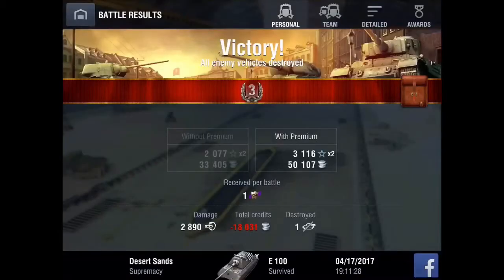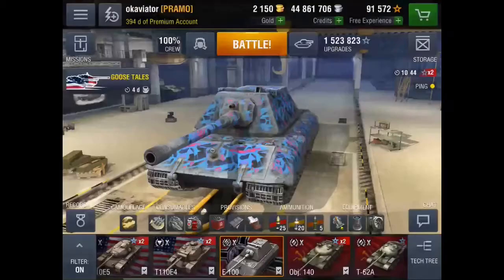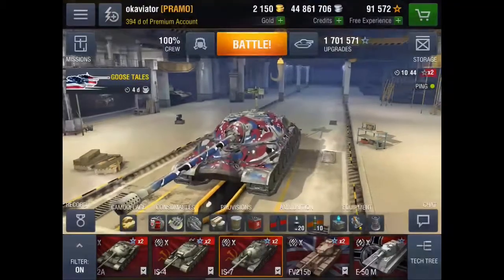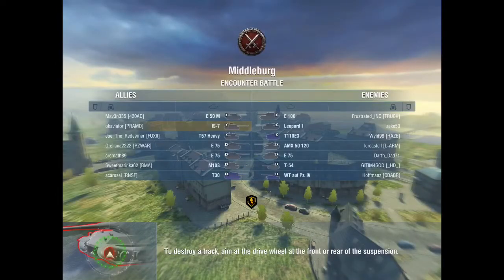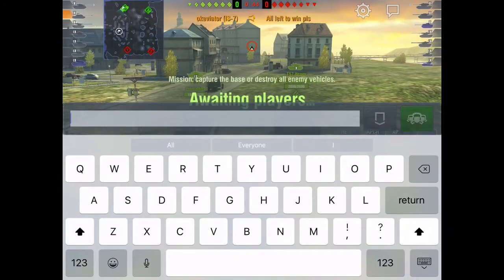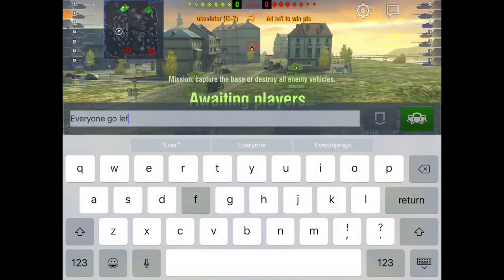Prior honor mission completed. 2,800 damage — not too bad. Load up Game 2 on Middleburg. On Middleburg you always want to go towards the hill. Unless you're playing some clamor game or tournament, you never really want to go to town — because if you go to town, they can just shoot down at you and have control of the hill.